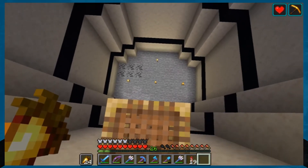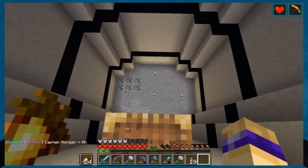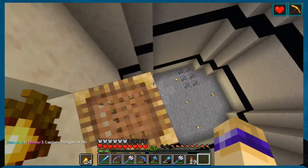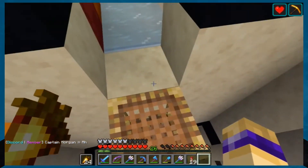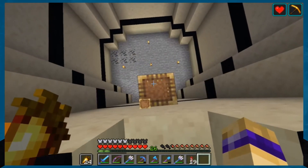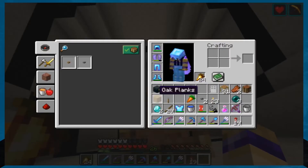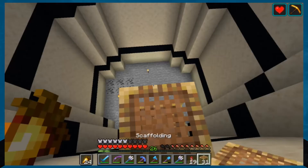Underneath everything, down in the stone — that's definitely where I want the safe. And I'm going to build like an obsidian thing around it so that it looks even safer. We're going to put in our floor on this level.